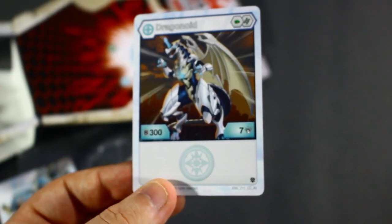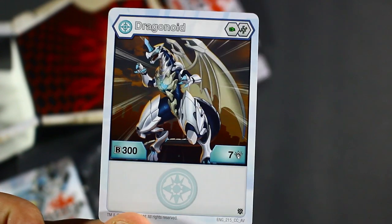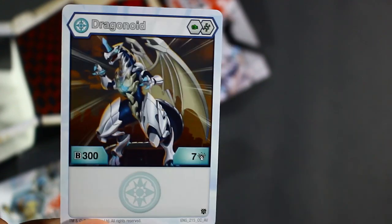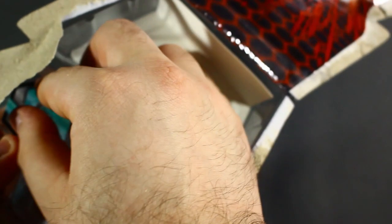So not bad at all. There are obviously better options — you're mainly going to be wanting to use a Darkus or Pyrus when it comes to damage. But still, this is not a horrible Bakugan. There's much worse Bakugan out there. But let's take a look at the cores that we do get.